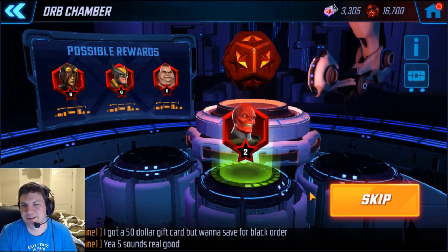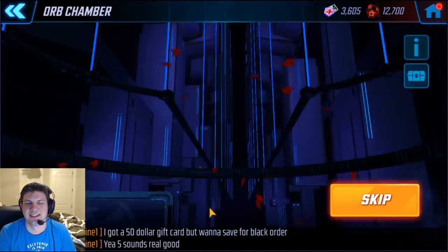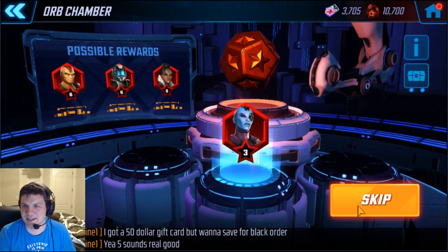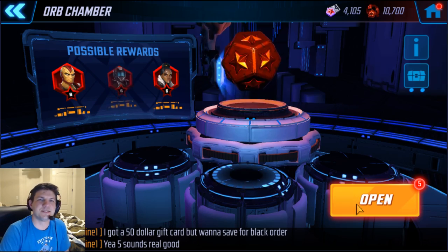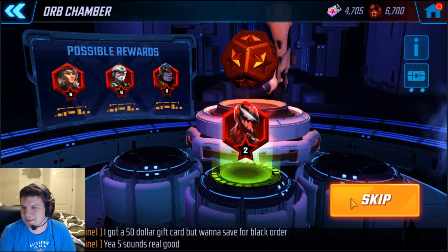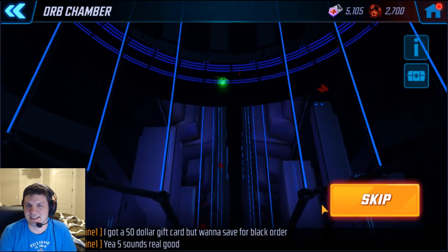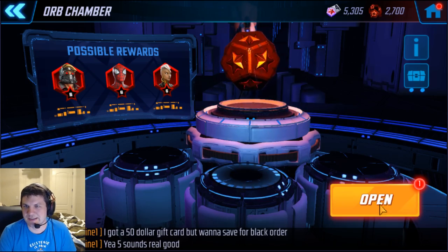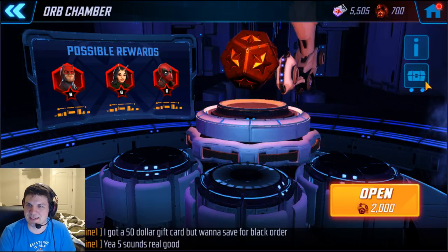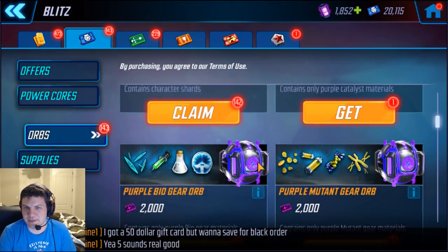There we go — 3-red-star Red Skull, not bad, I'll be happy with that. Let's keep going — there's a two, not bad. So many tiny nothings... there's a blue, but that's nothing new and not for a character I really need. Red stars basically suck because it's so random. There's another 3-red Red Skull — at least I've gotten him a few times. Nineteen orbs total and nothing over 3 stars the entire time. Basically got an elite 4 out of that, so not too bad.